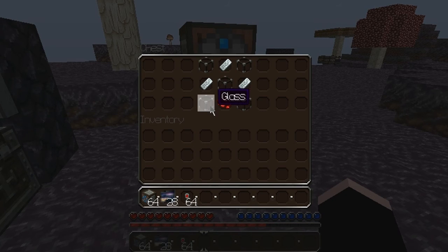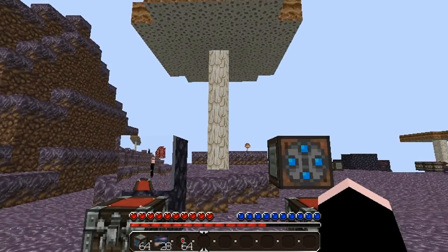And to craft the camera, you need to make glass in an X formation, three iron ingots in the top half, and then one redstone in the bottom center.